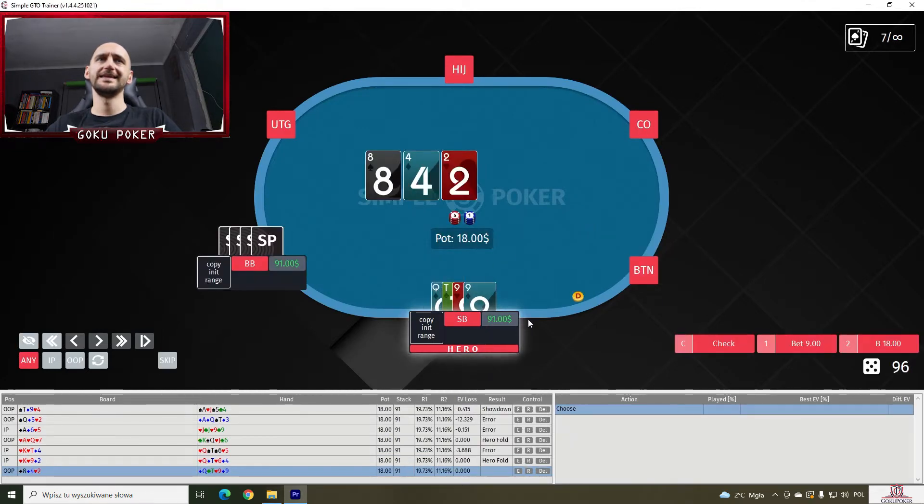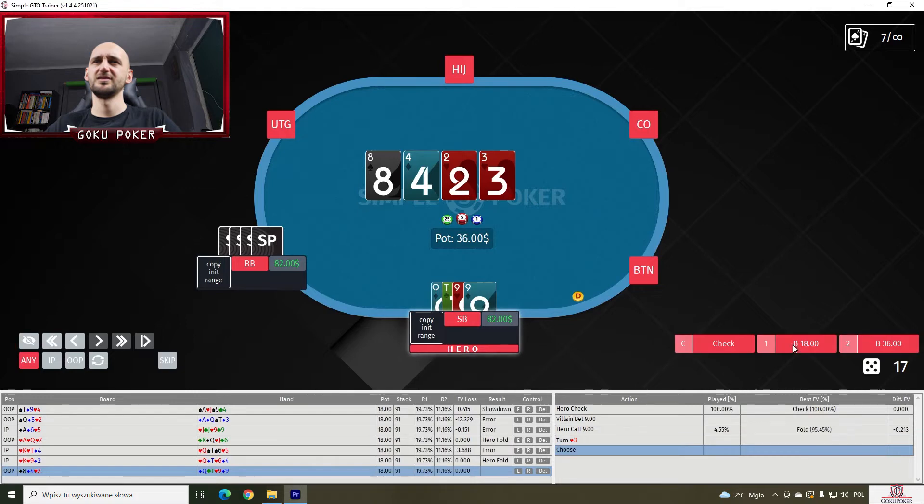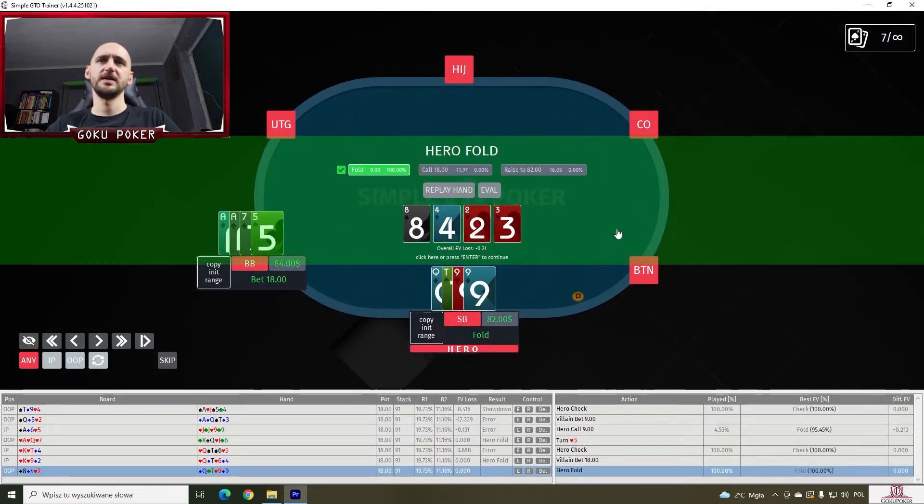Now we have queen-ten-nine-nine on an eight-four-deuce. I think we check here — yes, 100%. Do we call a half pot bet? I think so. No, we should fold. And on a three of hearts I'm just going to check-fold. Yep.